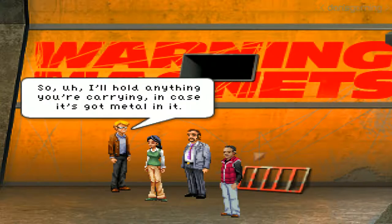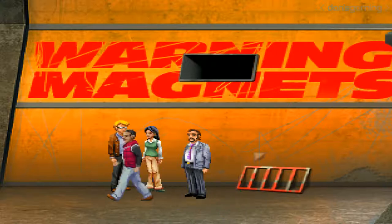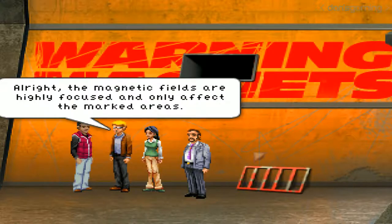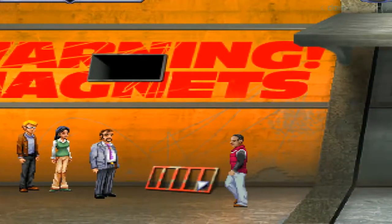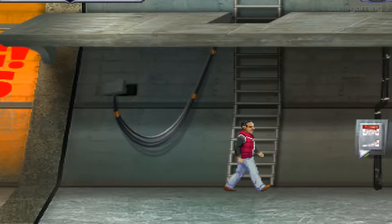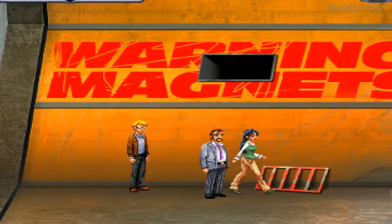I'll hold anything you're carrying in case it's got metal in it. You mean my gun? Yeah, that sort of thing. Under no circumstances does an officer hand anyone else his weapon. I'm staying with Ed. Here, you can hold everything I'm carrying. To tell you the truth, I'm a bit weighed down too. Alright, the magnetic fields are highly focused and only affect the marked areas. Bennett and I can't be in one of those sections while the magnet is on, but you two should be fine. We'll support you however we can. I need her up there and him down here.